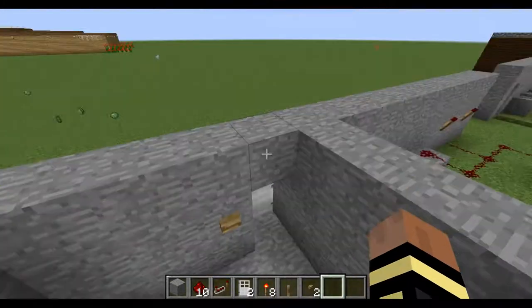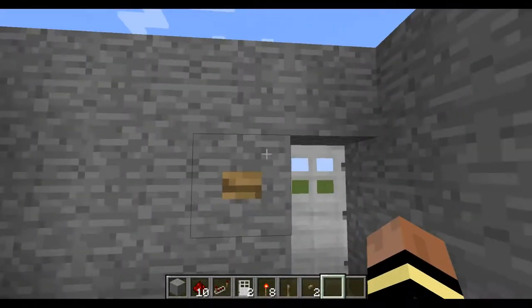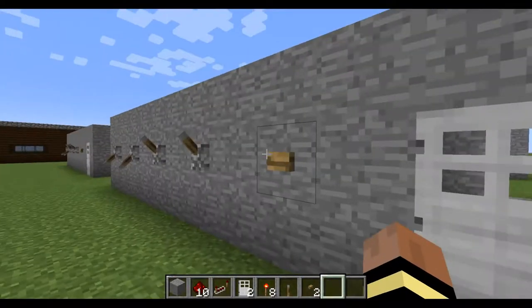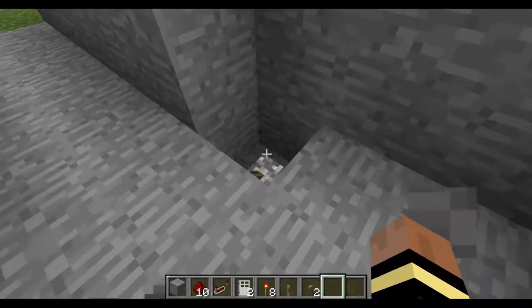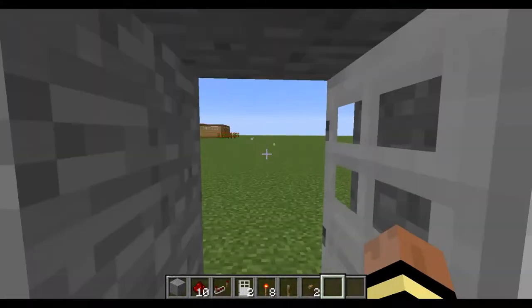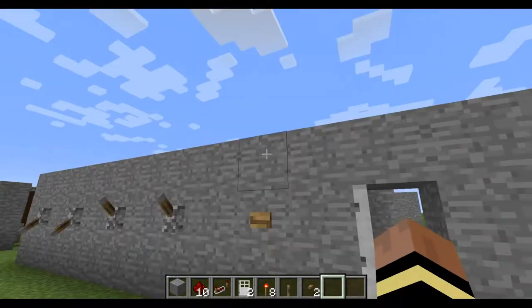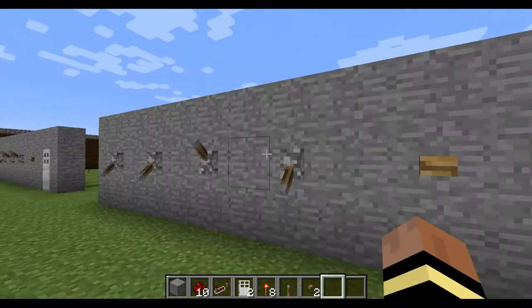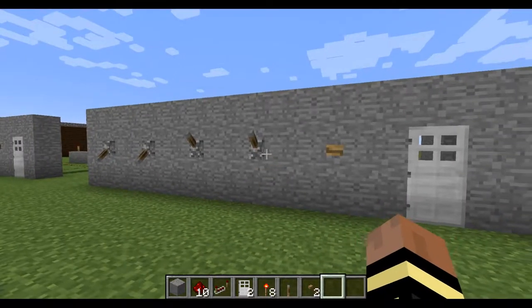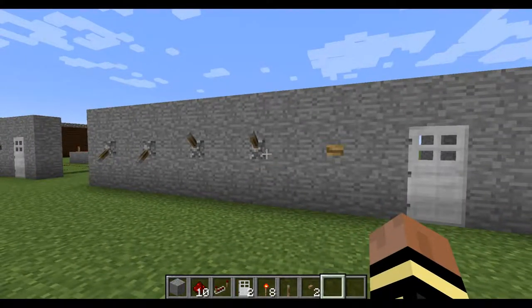The only bad thing is if you have your lock on and you walk out, you just locked yourself out. So flip the switch, you can leave your house, and then you can open it back up if you know the code. Put in a wrong code and it won't open — easy as that.